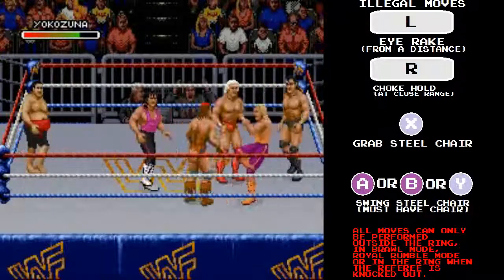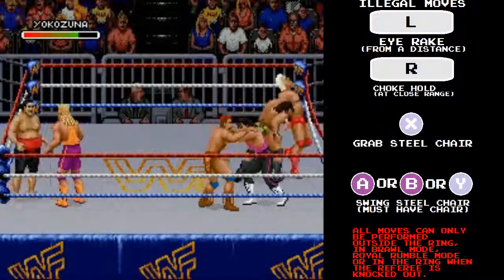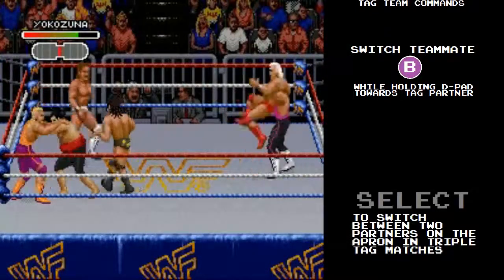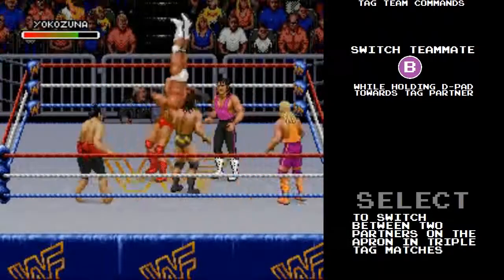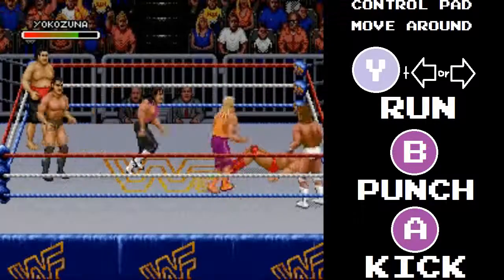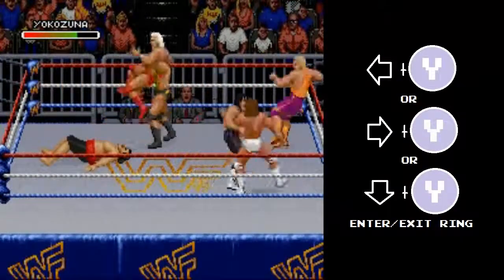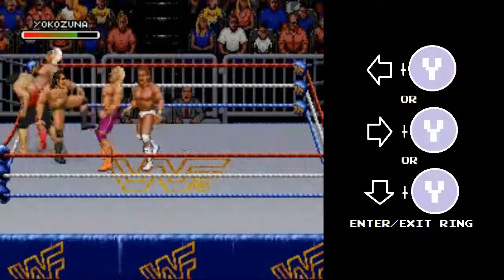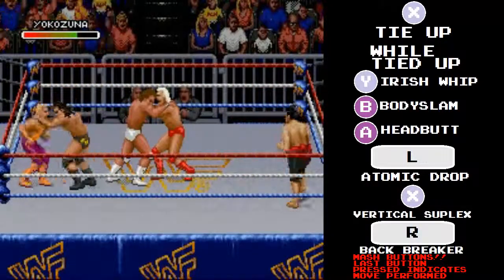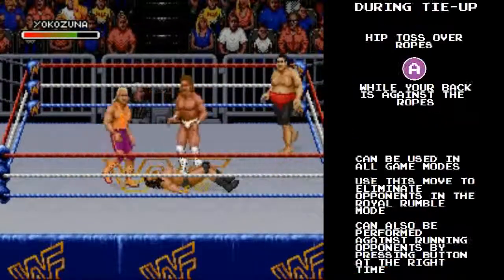I'm pretty sure you can knock opponents off of the turnbuckle as well. I know it can be done on WWF Raw, which was the sequel to this — not sure about this game. Somebody let me know in the comments if that actually can be done. I'm pretty sure it can; I've never actually tried it, and you can probably do that to knock them off to the outside of the ring too. You can actually keep away for a little while from the rest of the opponents, but one of them will eventually focus on you. I'm doing that right now and so far it's kind of working, and I'm able to actually get some people tossed out.